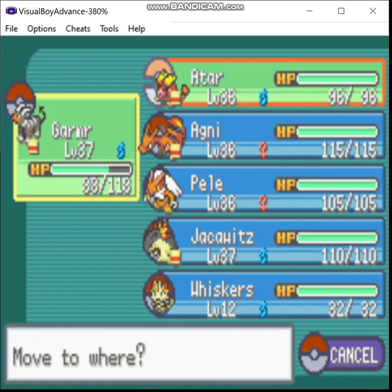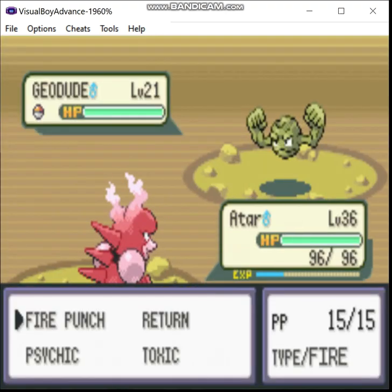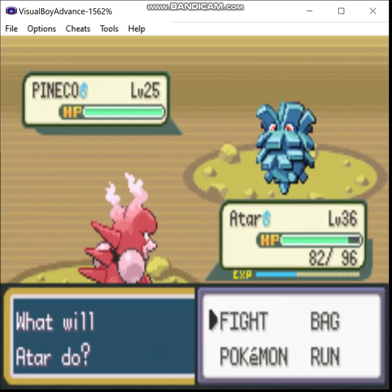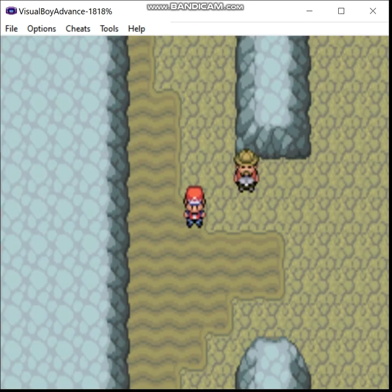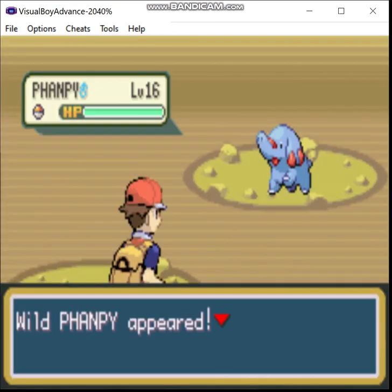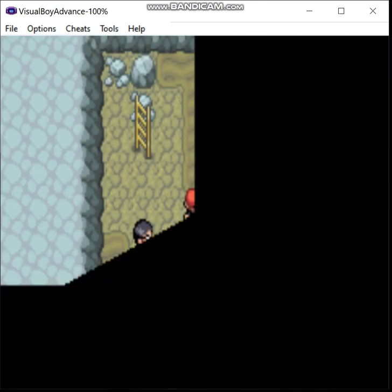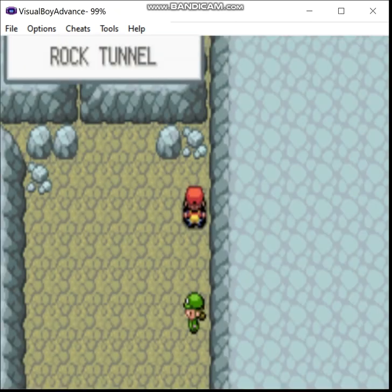Alright, let's swap you out. Oh, there's an item up there — I'll have to go back and get that. Let's go get that. A Deal Shard. Not sure if that has any use here. In Ruby, Sapphire, and Emerald, that's how you get the Evolution Stones.